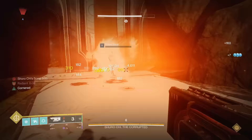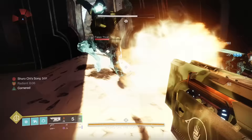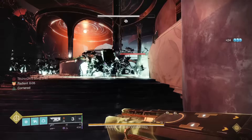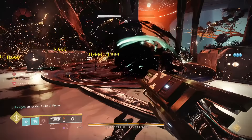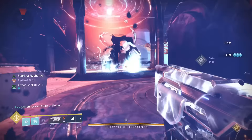Jotunn's catalyst adds Incandescent and Cornered. The former allows Jotunn to apply more Scorch stacks onto opponents and have a larger solar explosion when getting a kill, and Cornered makes for an effective 15% increased charge time within 2 meters of any enemy for 2 seconds. Both are noticeable perks that make the gun better, but not so good as to be mandatory for its use. You can be forgiven if you've missed this, but it's still really strong. A tier.